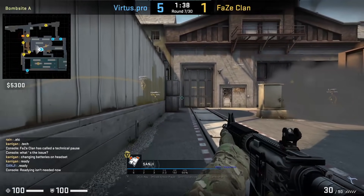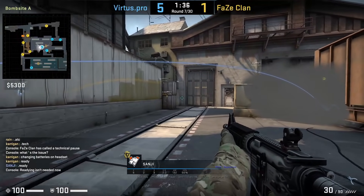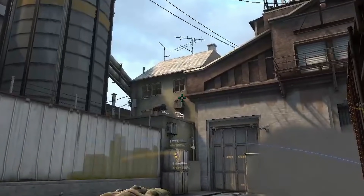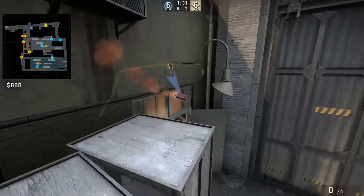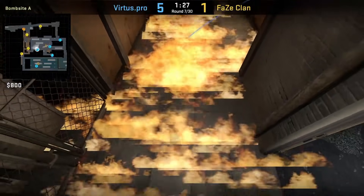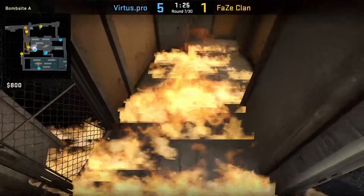Sanji with the nice pop molly that has a lot of spread. He's going to position himself with the edge of this bar, aims top right at this square, and then left click throw. Note the windows need to be intact. I won't be covering any more Train tricks after this video due to Valve replacing the map with Ancient, so let me know in the comment section what you think about the switch, and leave an F in the comment to pay respect for Train.